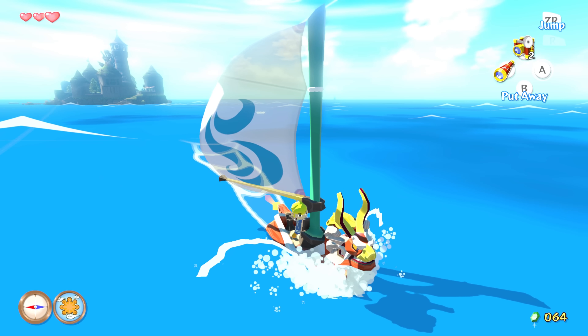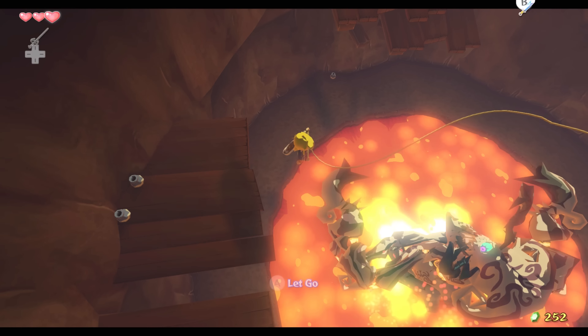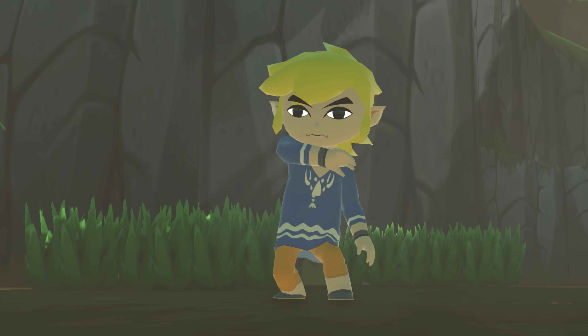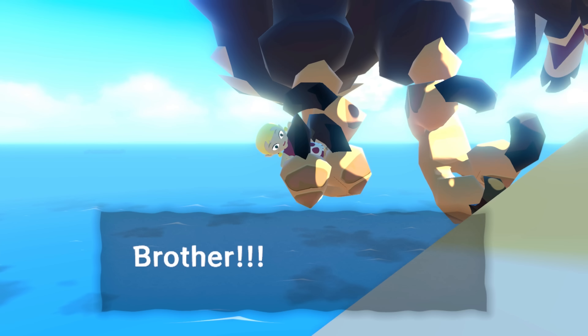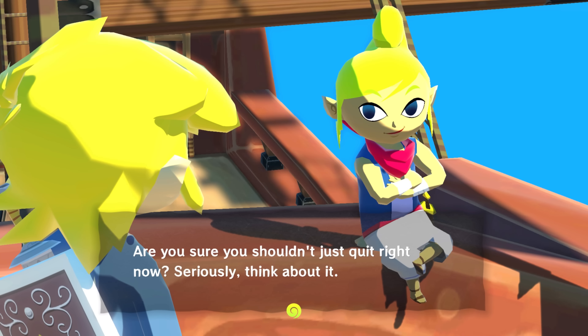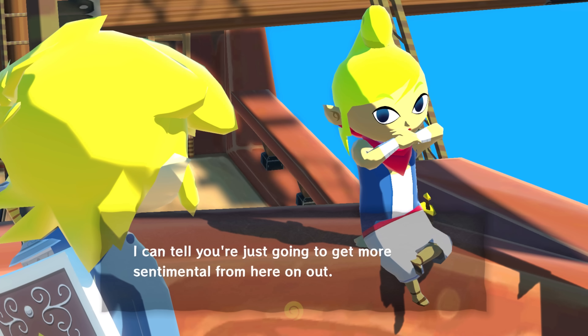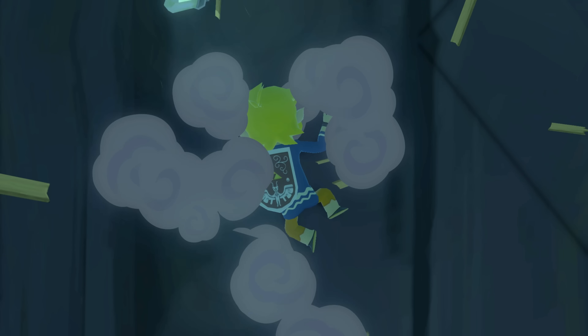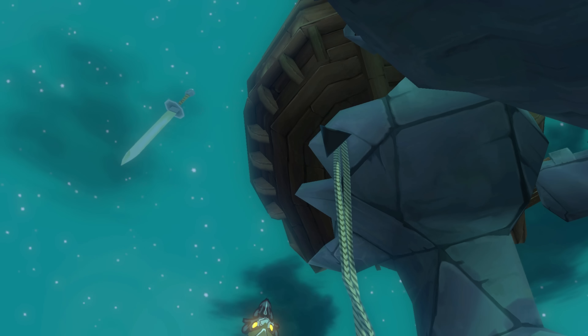Back to Zelda, but this time the boat Zelda — Wind Waker. You start the game as Cat Link. On your island is buried a treasure chest, but also your sister gets kidnapped by Big Bird, and you are powerless to do anything. So of course you do the logical thing of teaming up with pirates to get her back. You catapult yourself into the fortress where she's being held, and immediately lose your sword, so you can't do any real fighting here.